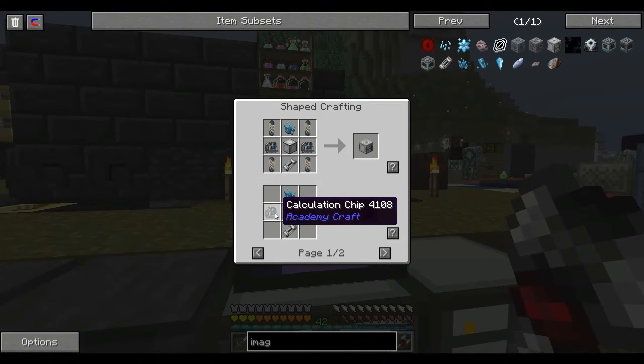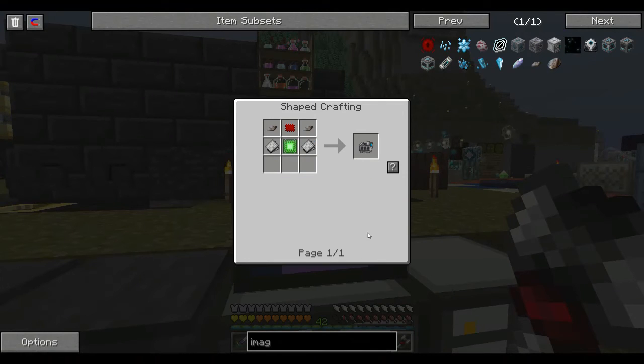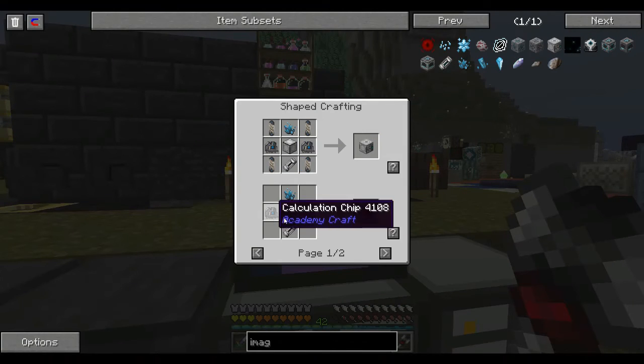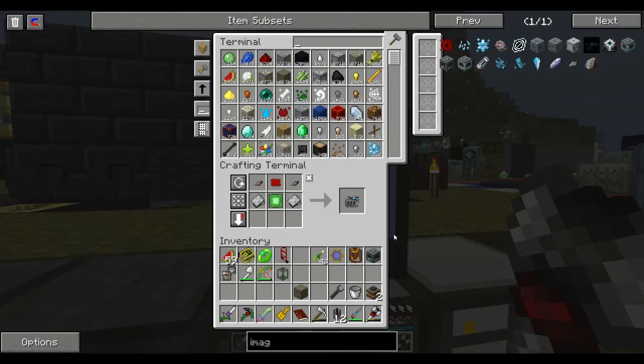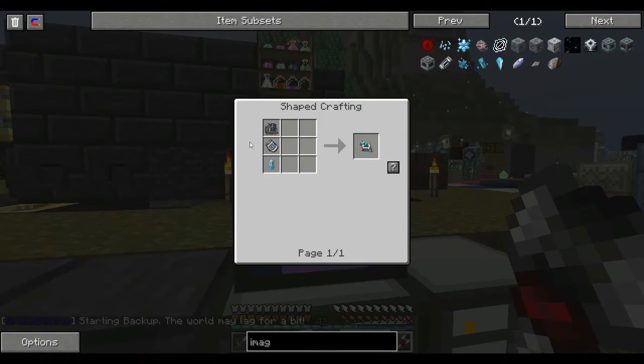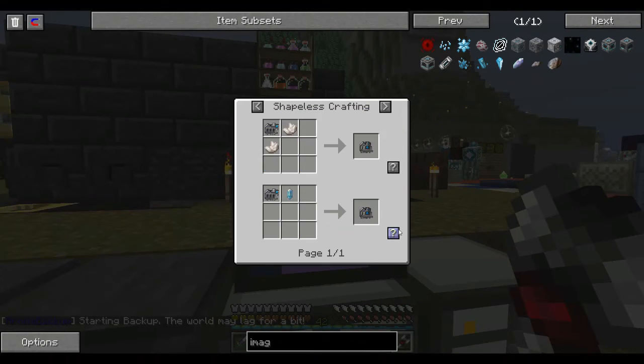So I was making the iMag fuser. This recipe here needs a calculation chip, which requires a data chip — one of them. I'm going to grab two. And then I need an energy converter, which is going to require another calculation chip.